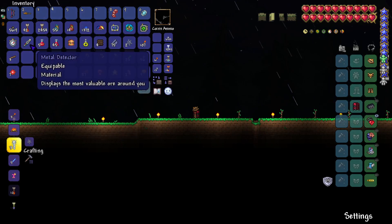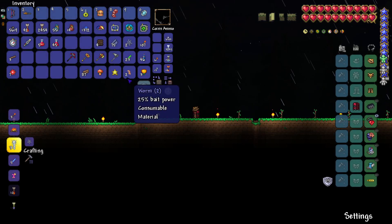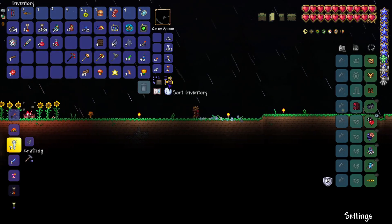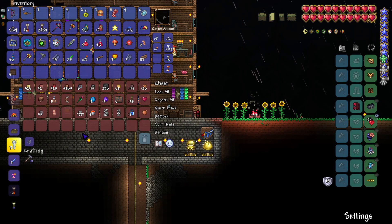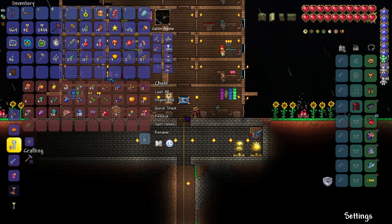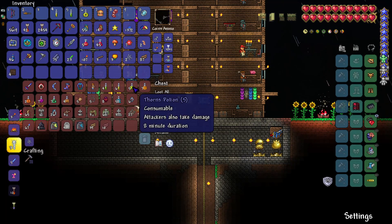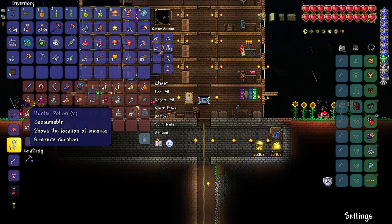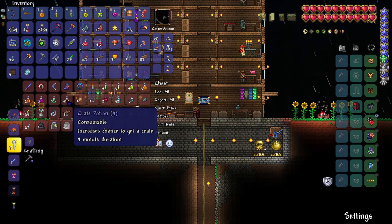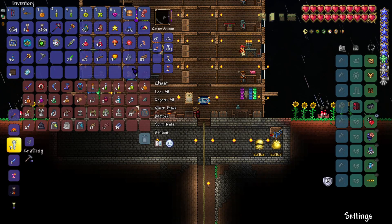We're not going to need any of these tools. We got our weapons. While doing some mining I ran into a nymph and killed it, and now we've got our much needed metal detector, thank goodness. That's a builder potion. We've got our food item, which is the burger. Swiftness potion — check. Iron skin — check. Thorns — checkerino. Archery — check. Hunter — don't need that. Heartreach — yeah, we'll take the heartreach. Crate — not needed.